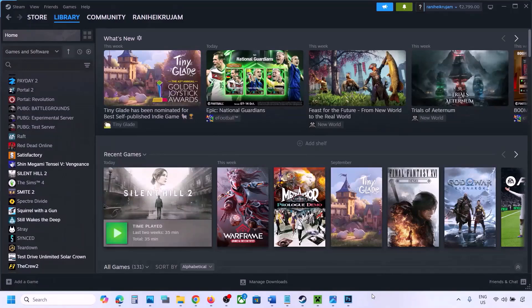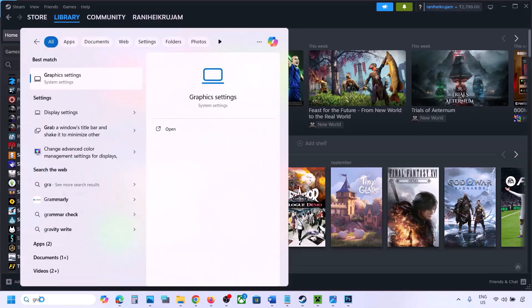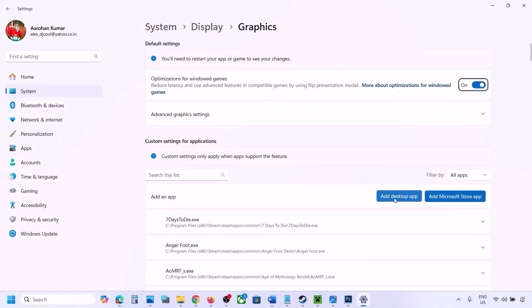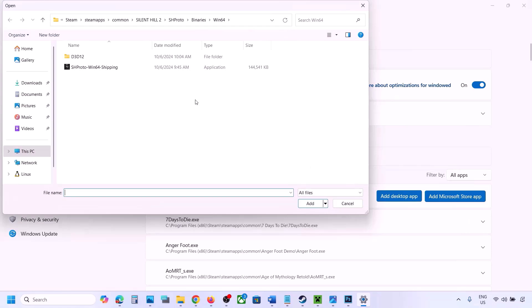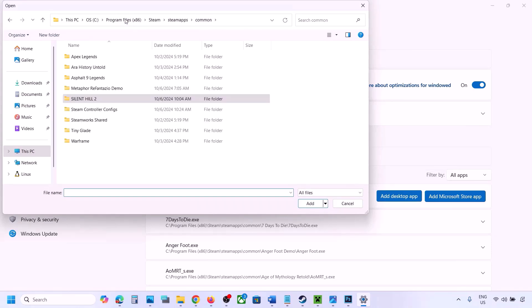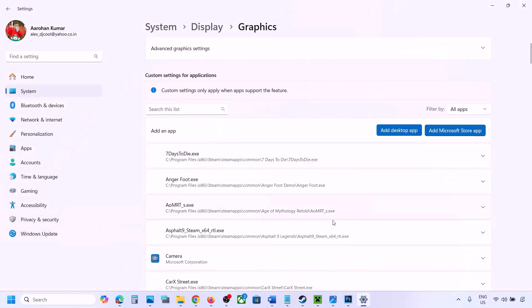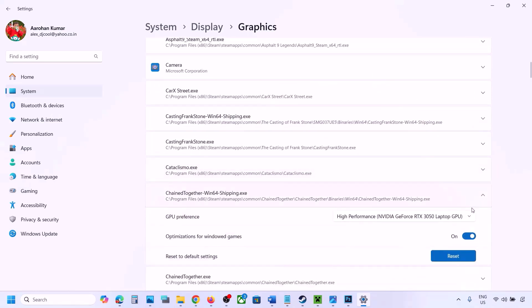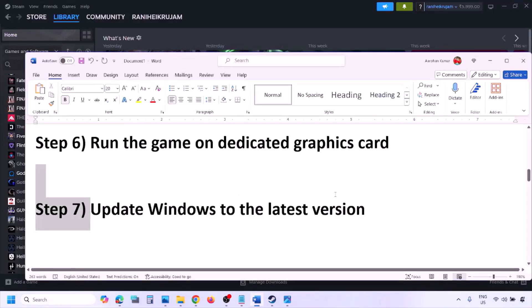The next step is to run the game on the dedicated graphics card. Type 'Graphics Settings' in the Windows search box and go to Graphics Settings. Click 'Add Desktop App,' navigate to the game installation folder, select the game EXE file, find the game in the list, click the drop-down arrow, select High Performance and your graphics card, then launch the game and check.